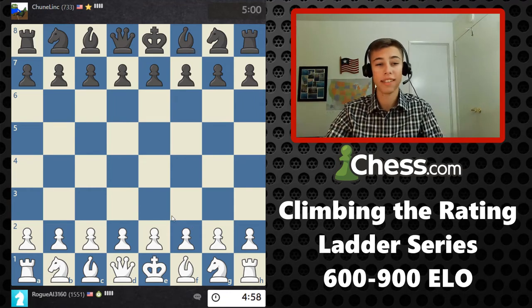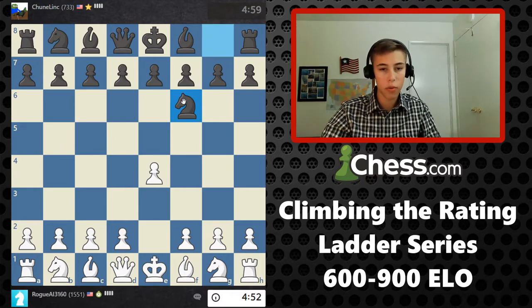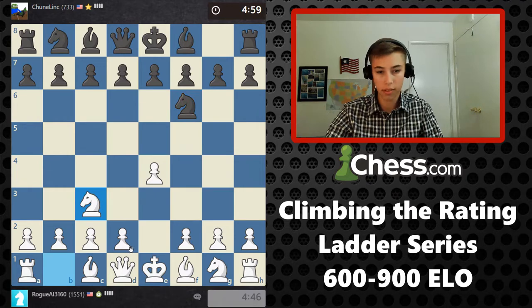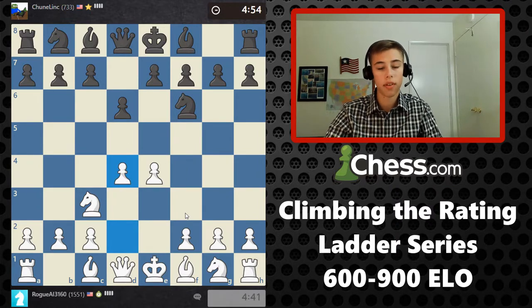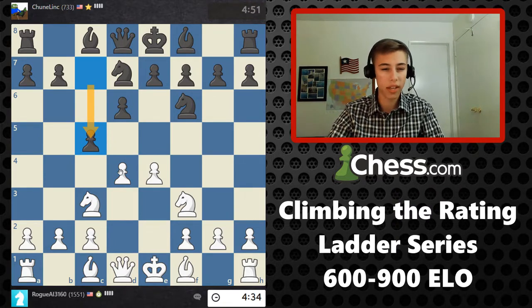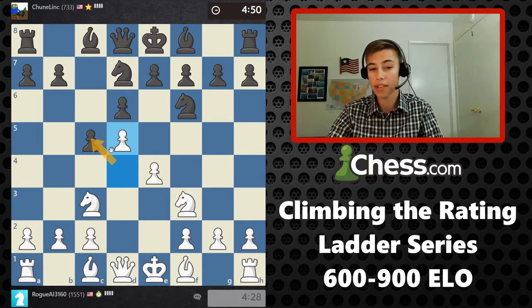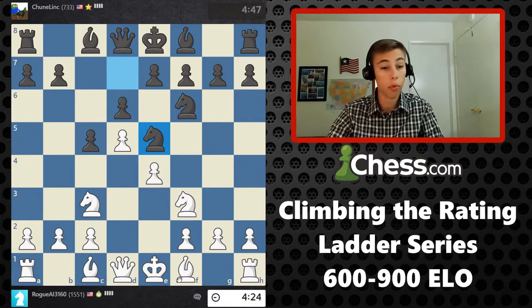Our first game, we've got a 700-rated opponent from the United States. We're going to go with e4. I could defend my pawn a couple of ways, but the simplest approach is probably just to develop the knight. Let's take more of the center here — it's always a good idea to take more space in the center if possible. This is kind of a wing attack style system. I'm going to bypass taking the pawn and just push my pawns into the center even further, because this is giving me a more powerful structure.